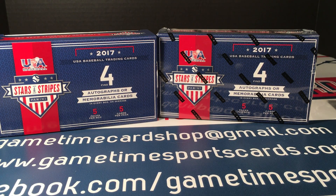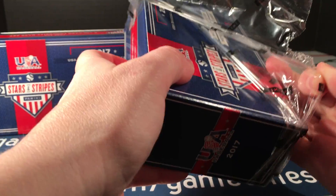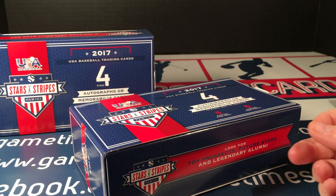We are going to crack into box two of two of 2017 USA Baseball Stars and Stripes. There are five packs per box, five cards per pack, and supposedly four hits per box. Box number one provided us with five hits. It seems like 2017 provides extra hits just like 2018 does, so fingers crossed box number two also gives us an extra. This is the Longevity version, not the hobby version — a foil version, 100-card set.